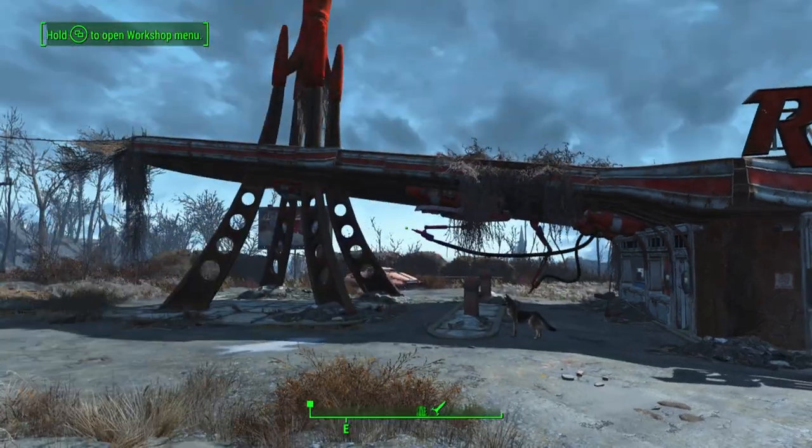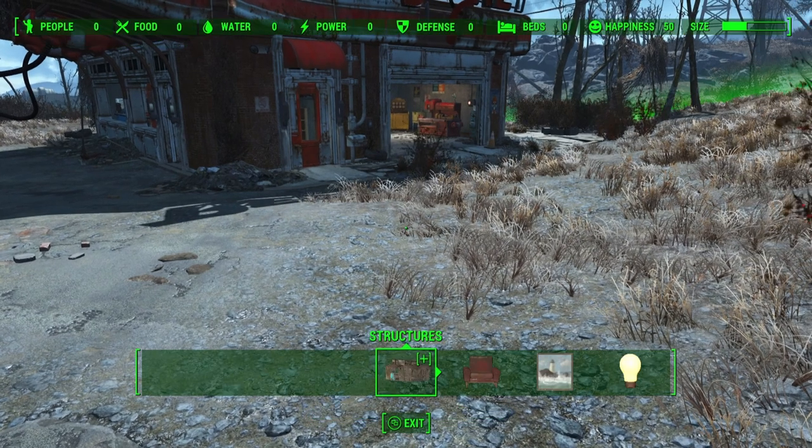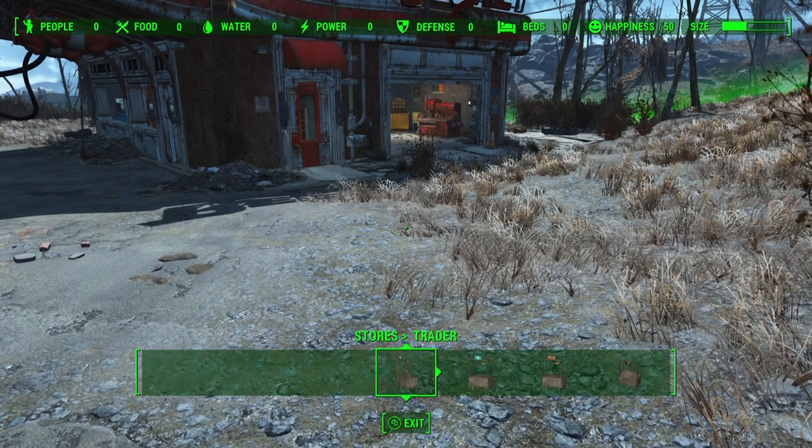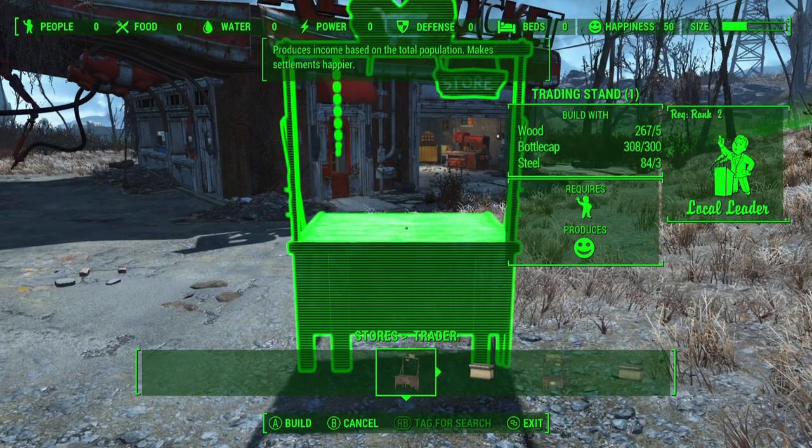what you want to do is go into any settlement and build a trading stand. So open the workshop menu, go into stores and then select the first store and just build a standard trading stand.